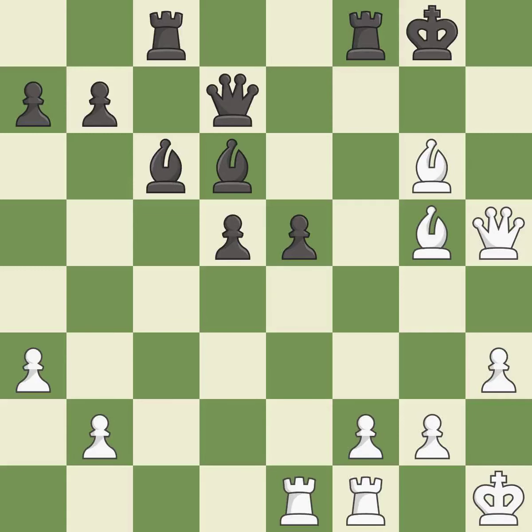This moves the queen to safety — it is excellent. This strikes at the center, countering the opponent's ability to grab space — it is best. The pawn is now passed because it can no longer be challenged by opposing pawns as it tries to promote — it is best. This pushes a passed pawn — it is best.